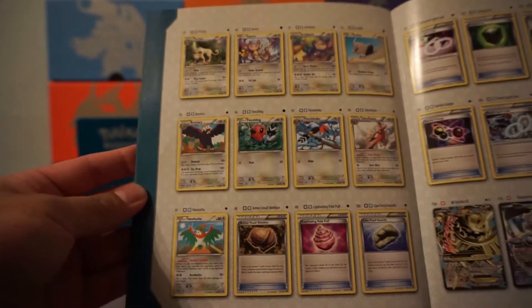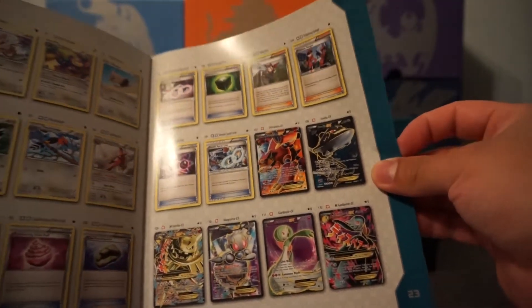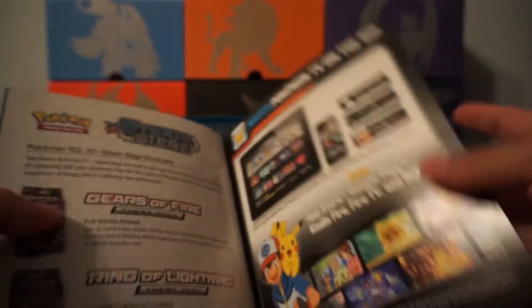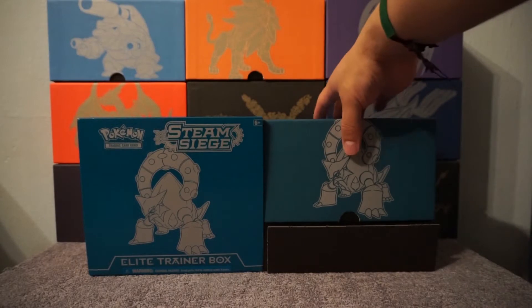Hidrigan is here! This guy is so annoying — I think it was at a championship. Oh, look at the secret rears. Hidrigan, man. So powerful, overpowered. It's a little peek.